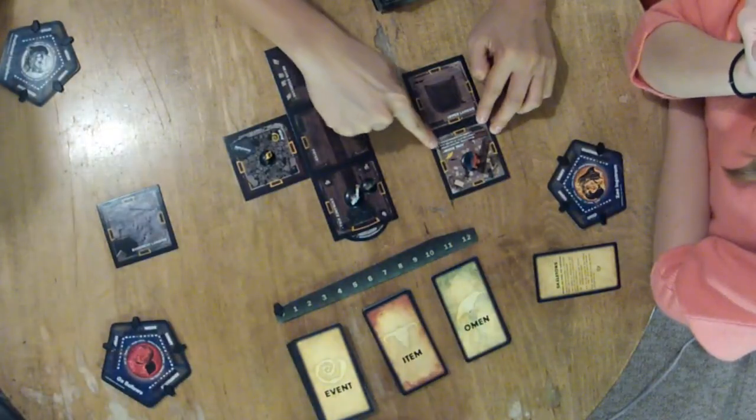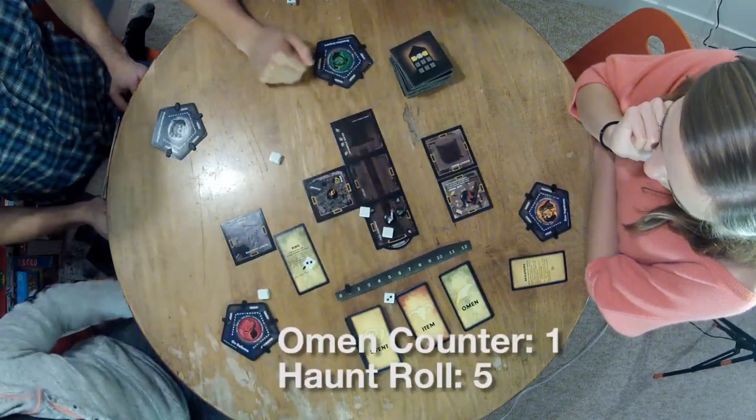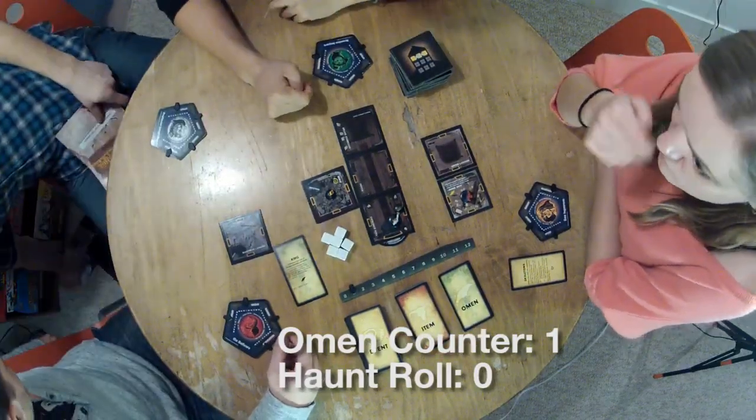If you draw an omen card, something especially terrifying has just taken place — it's an omen of the upcoming haunt. The first thing you do is move the omen counter up one, then roll six dice. Those six dice have to equal or beat the number on the omen counter, otherwise the haunt begins. Continue taking turns, drawing events, items, and omens, until someone fails to beat the omen counter with their haunt roll. At that point you may open the survivor's guide that says Do Not Read.